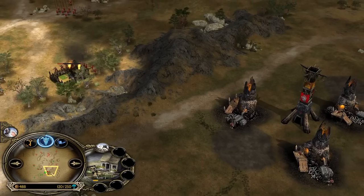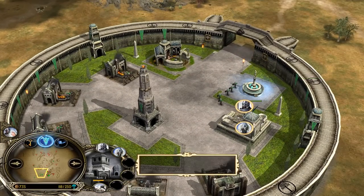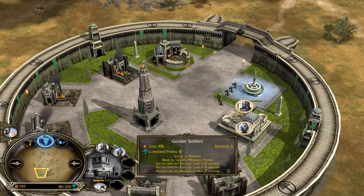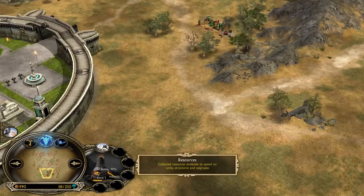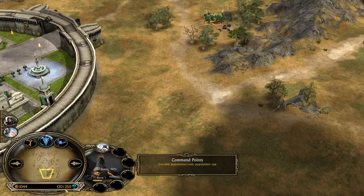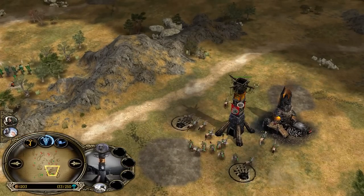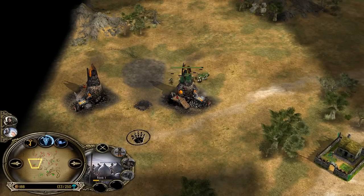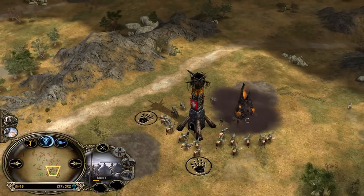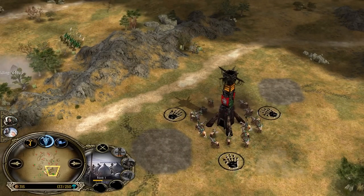Gondor is struggling for now but it will change once these combos start rolling. He keeps making more of them — 15 command points and 10 command points, so each combo costs 25. That means you can have 10 combos of the soldier and tower guard combination. The Knights of Gondor have zero protection at this outpost, but this combo will finish it while the Knights of Gondor finish another one — and Gondor is kind of finding his way back into the game.